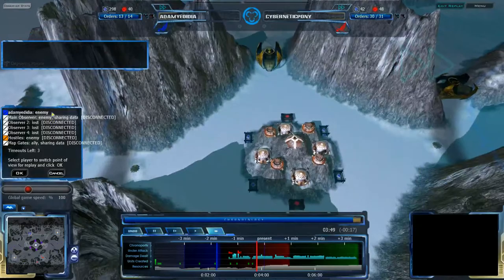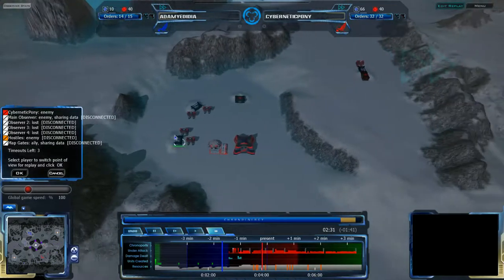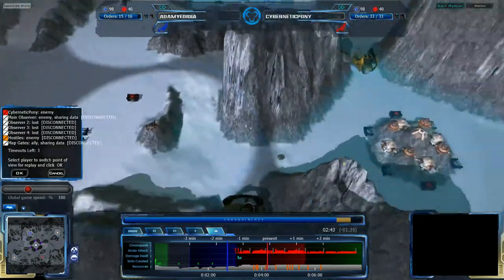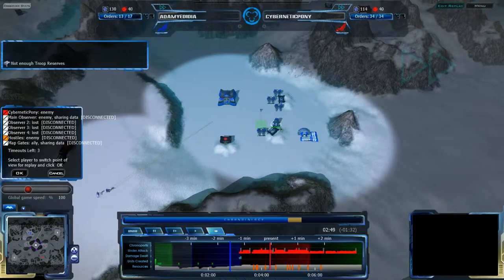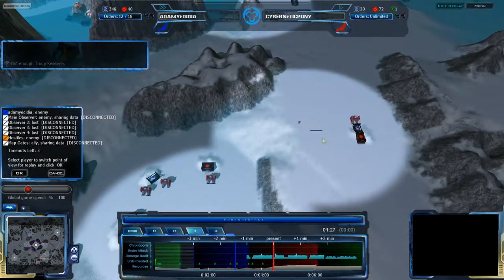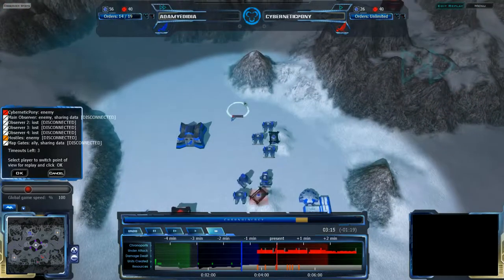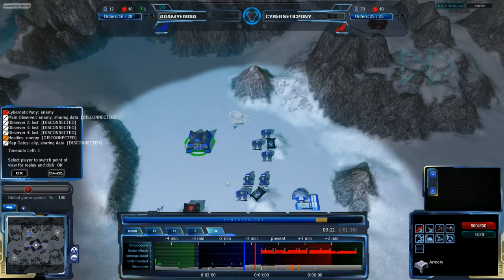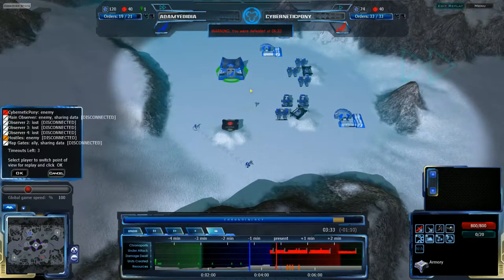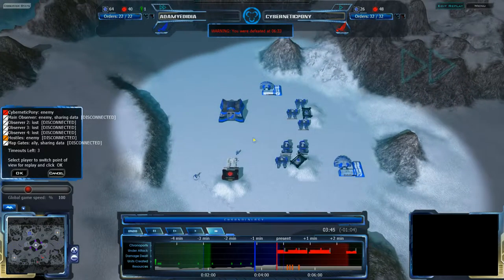At the 3:44 mark for Cybernetic Pony and the 2:20 mark for Adam Yadidya, neither player is building more factories. That is not entirely surprising — this map is fairly small, and infantry do not have a hard time getting around it, so an early factory may be a risky move. That said, both players really should go for a factory. Cybernetic Pony does exactly that, getting a factory right by his natural expansion up front. Adam Yadidya on the other hand, about a minute and a half down, is getting another importer rather than a factory. He might be saving for later to pump out a bunch of units all at once.